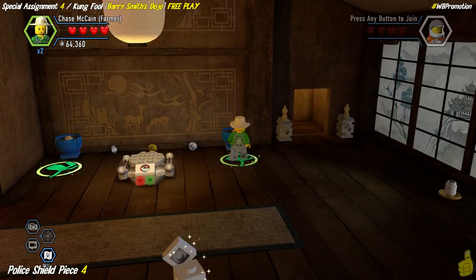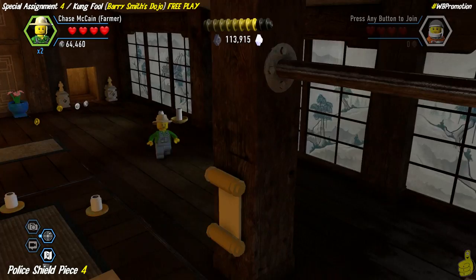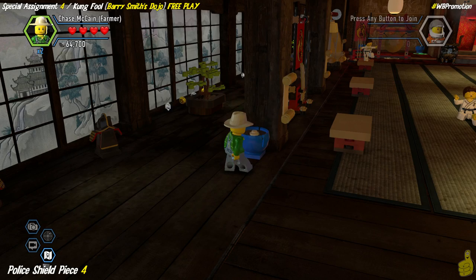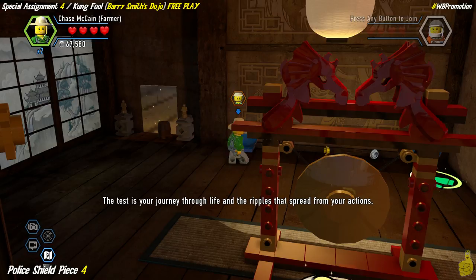Next up we're going to use our farmer suit - old farmer Joe is going to come out and do a little watering. We have six spots that need watering, and as per usual, I'll let you use your imagination as to where farmer Joe is storing that watering can. Basically there are three on either side of the room - two on the back of each side and one up front. We get five and then six, and once we get all six it gives us that final police shield piece.